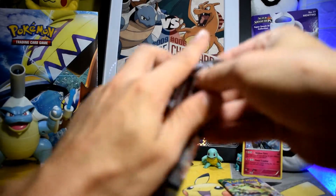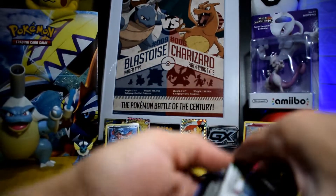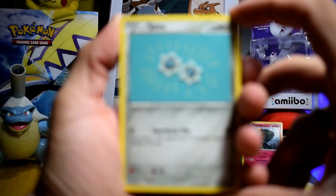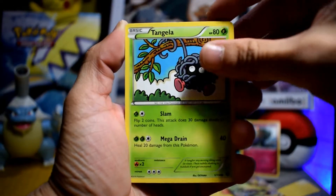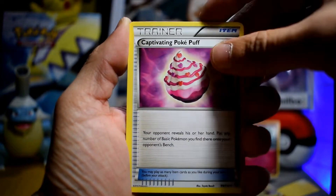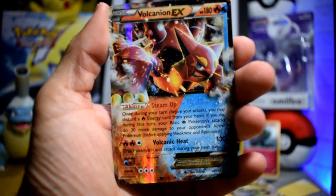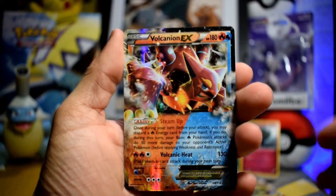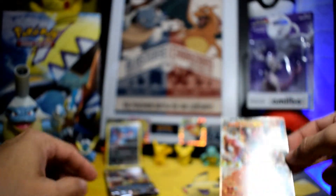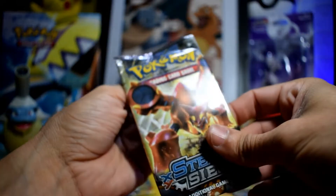Let's continue with the Steam Siege pack. Can Xerneas win this battle? We start from Steam Siege with a Klink, Tangela, Croagunk, Silos, Simipour, Flank, Captivating Poképuff, Skiploom, reverse holo Ponyta, and the rare here is a Volcanion EX. Xerneas does the three-three. It's a draw now - three points for Yveltal, three points for Xerneas.